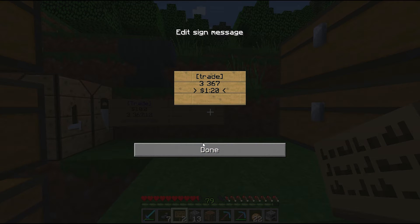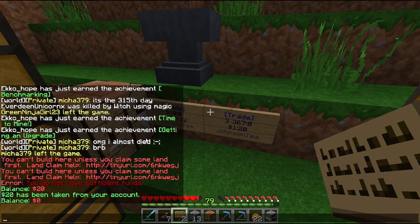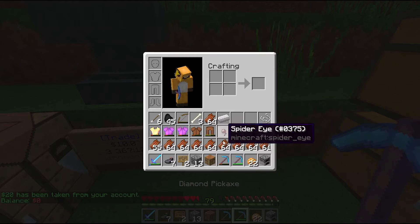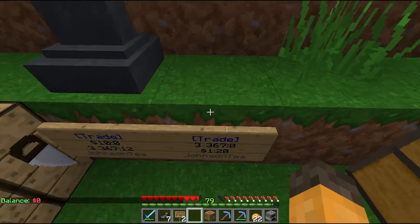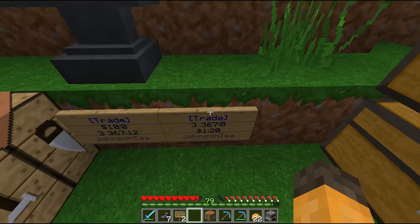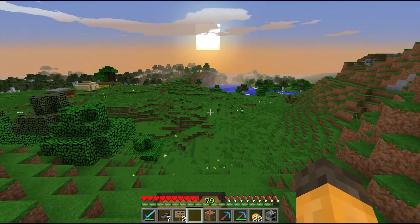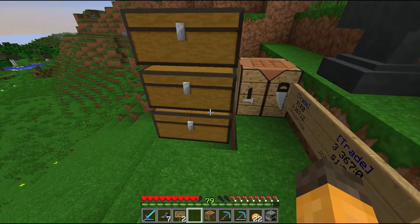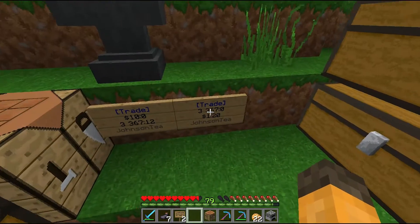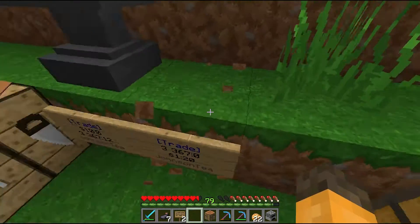If the trade sign is red, that means there's an error. If it's blue, it's all correct. When people click on the sign, my chat won't get spammed, which is good. But the only bad thing is I can only collect the Rotten Flesh by clicking on the sign — I have to walk all the way to my shop to collect the money gained from the sale. That means you have to fill all the signs manually. And if I break it — yeah, I can't break it either. So that's a bug.